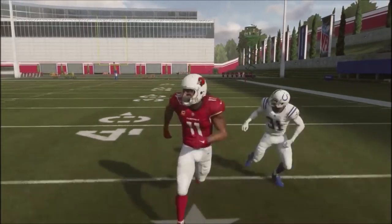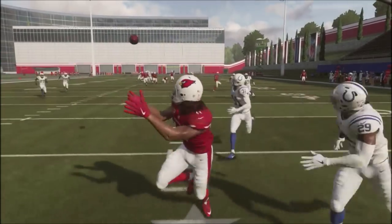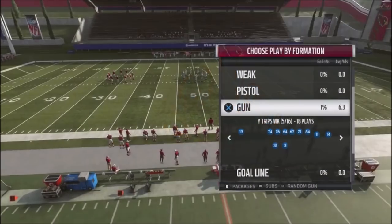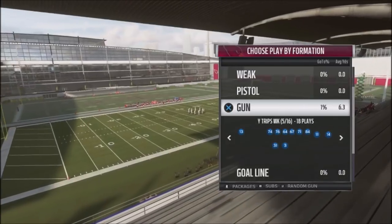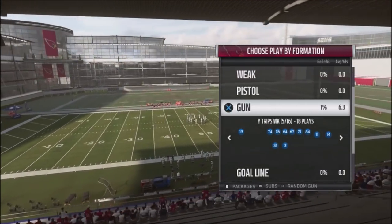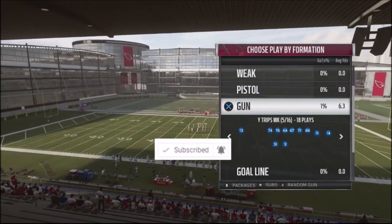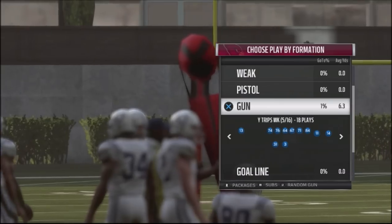Use these three plays to complement the Gun White Trips Weak formation from last time. This is Full Game Prometheus, the only YouTuber that actually shows you full games with all the tips and schemes posted on this channel — the good, the bad, and the ugly. If you're new to the channel, make sure you hit the subscribe button and that notification icon so you never miss an upload.